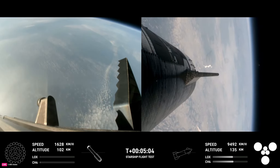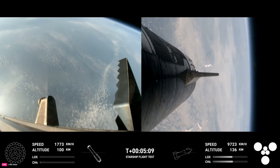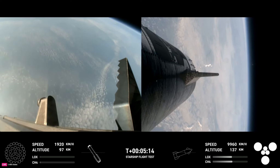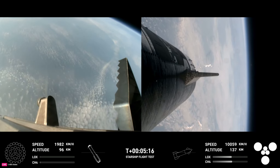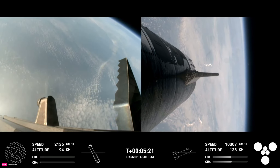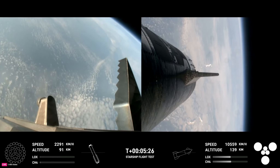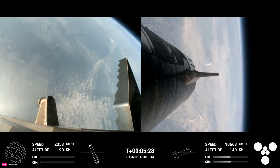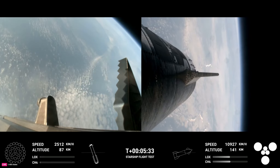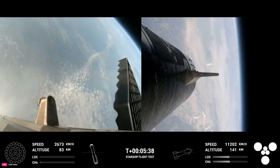Trajectory nominal — trajectory is looking good for the ship, which is on the right-hand side of your screen. At this point, we have no engines lit on the booster. It is coasting back toward the Gulf of Mexico for a water landing, and the ship is under power of all six Raptor engines — three sea-level and three vacuum Raptor engines that are lit.